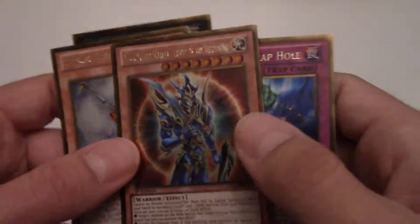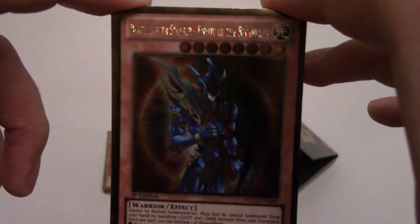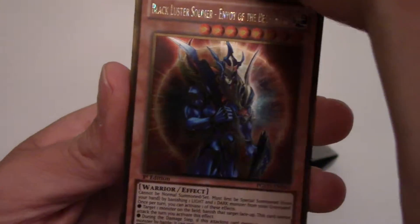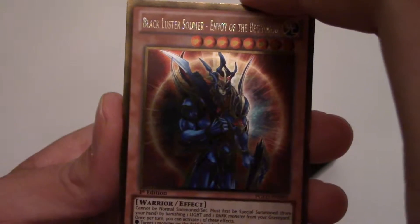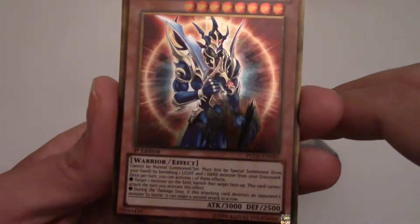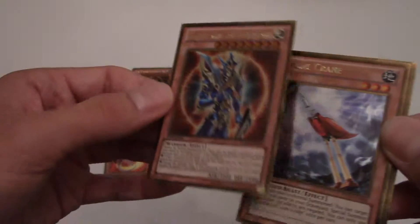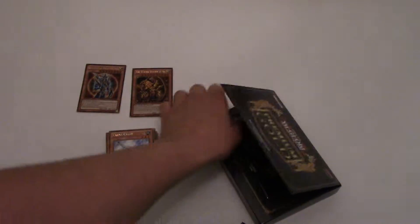Oh, Black Luster Soldier! I never got one in this box set. I have one from the Invasion of Chaos series - my main deck is mainly a chaos theme and I have Obelisk in there too. This is really cool. That must be a rare card in this set. Wow, that's so cool - I never got a Black Luster Soldier in this set before.